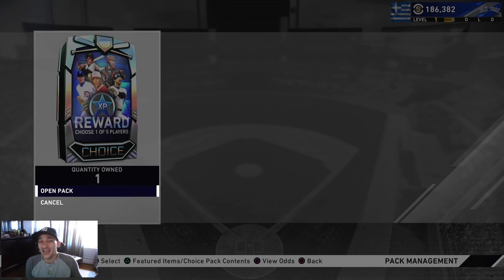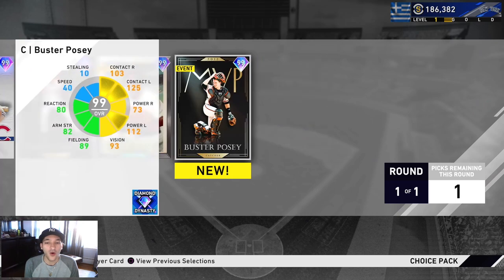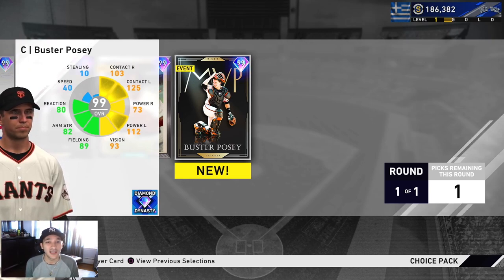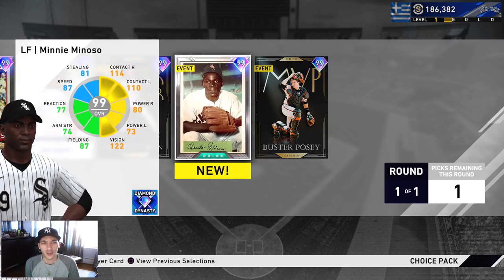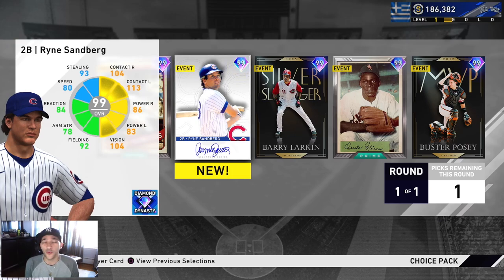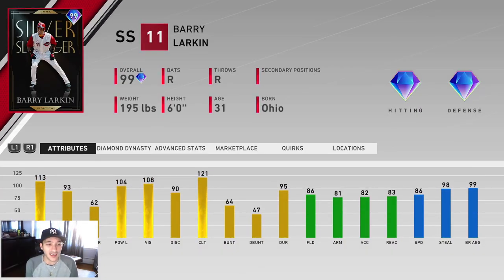Now we have the big pack right here. We took Reggie Jackson the first time, so we have Ryan Sandberg, Barry Larkin, Mini Minoso, or Buster Posey - another 99 overall player. I just took Gary Sanchez so I wasn't gonna take Buster Posey. I think Mini Minoso is also gonna be one of the last ones I pick when you get Diamond Level 100. So it's either Barry Larkin or Ryan Sandberg - a pretty tough choice. Sandberg has 104 contact versus righties, 113 versus lefties, 86 power versus righties and 83 versus lefties, 104 vision, diamond tier defense and 80 speed.